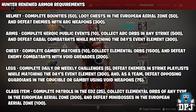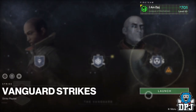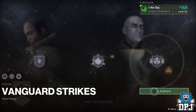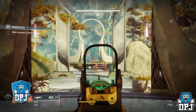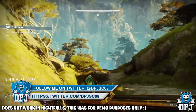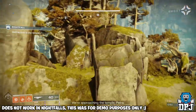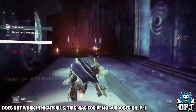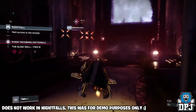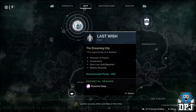The chest: complete gambit matches, collect elemental orbs, and defeat enemy combatants with void grenades. Now the collect elemental orbs - 1500 - and the 500 orbs required for the arms from a strike, I did this in a fireteam of 3. I loaded up the playlist strikes and was searching for the Dreaming City strike, the Corrupted. Upon loading this up, we just made our way to the Blind Well and got this done in about three or four runs of tier three. It's relatively quick doing it that way, and you'll get a massive chunk taken out of the 1500 orbs required for the chest piece too. So keep that in mind.